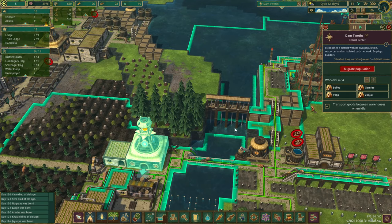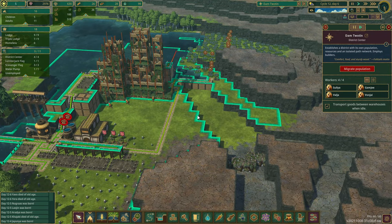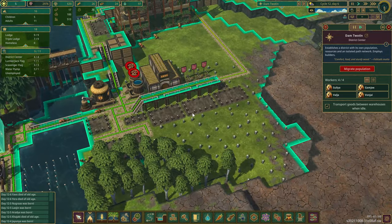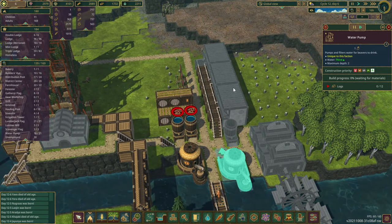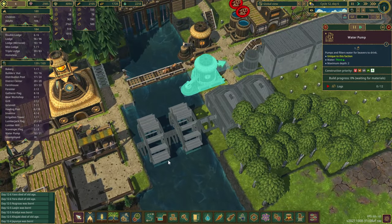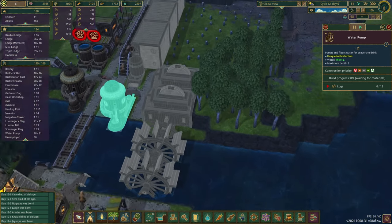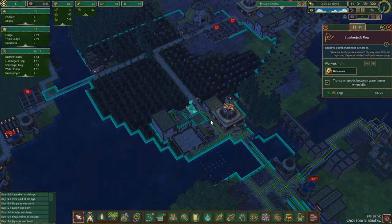Let's go ahead and rename this — this is Damn Tootin. Damn Tootin is going to be bringing on some more berries here. Look at all the housing I've got set up — we've got these triple decker houses, triple lodges whatever they call them, and they're going to be building this. I'm going to store some more water, make another pump, but more importantly we're going to get some power here so I can make some more planks because we are short on planks.